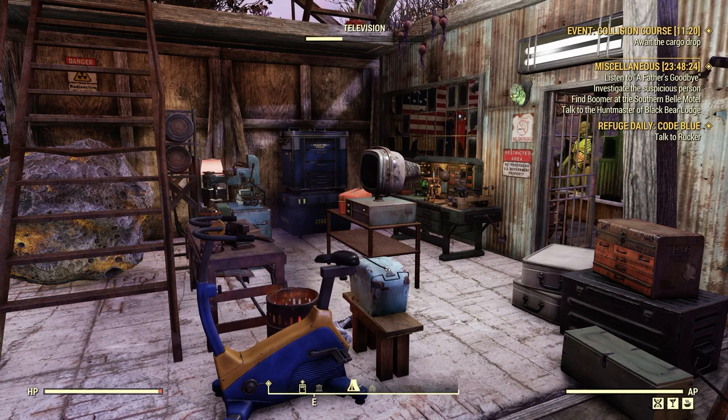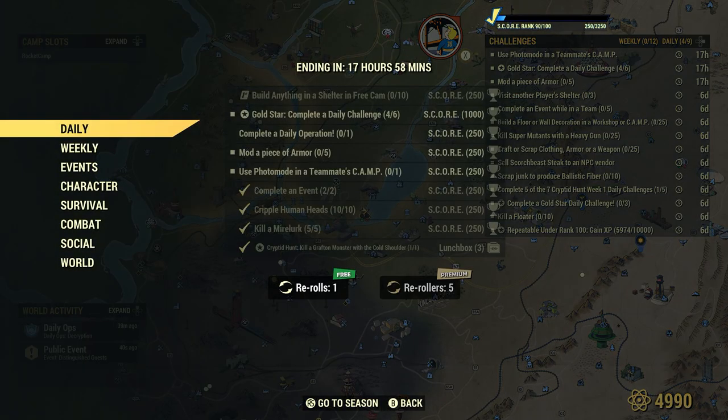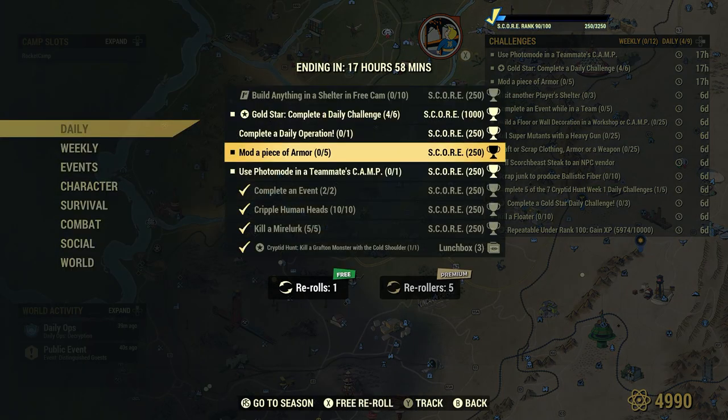Welcome to Fallout 76, this is Jim. Once in a while we get a daily — I mod a piece of armor, 5 for 250 score. I've done several videos on this type of daily, and sometimes a weekly pops up.